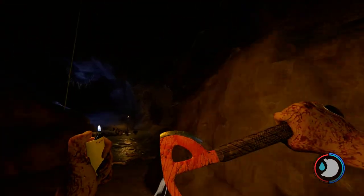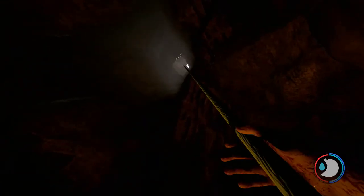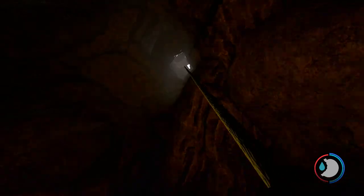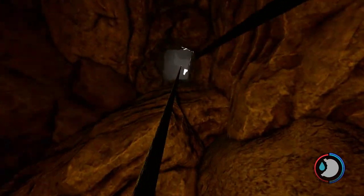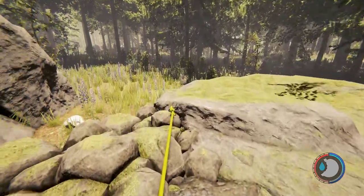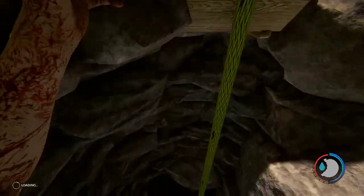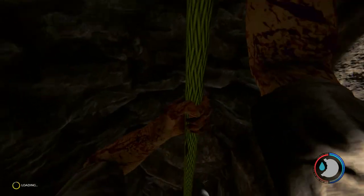After you clear out all the boxes down here, you're going to climb back up, get out, then turn back around and climb back in. This will reset the cave and everything that spawns in it.